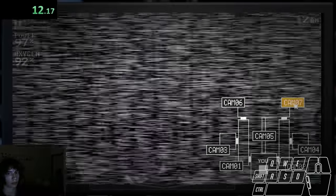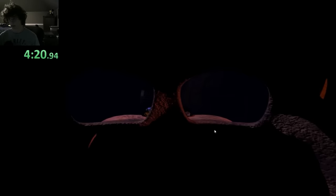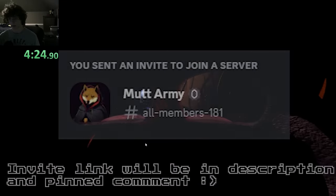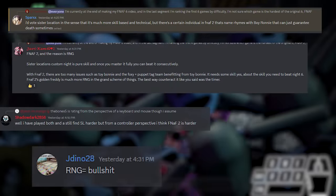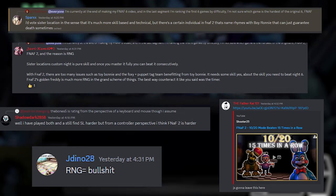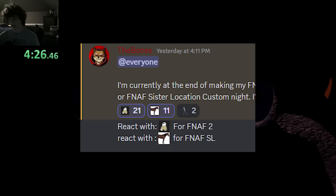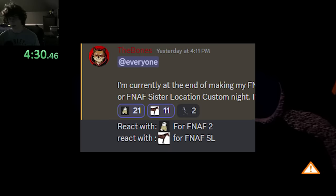For number 1, I genuinely could not decide between FNAF Sister Location's Golden Freddy and FNAF 2's 10/20, so I decided to ask my Discord server. The overall debate came down to whether or not you consider RNG to be part of the difficulty factor. FNAF 2 is much easier to technically master than Sister Location but is much more reliant on luck, whereas Sister Location is much more difficult to learn, but once learned is much more consistent. The community ultimately decided on FNAF 2 as harder. So here is my final pre-Ultimate Custom Night difficulty tier list.